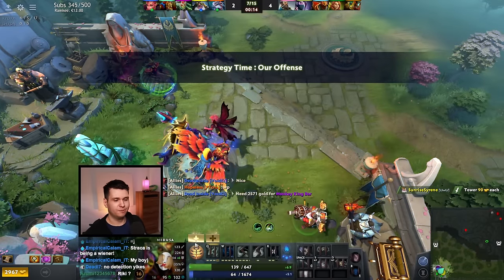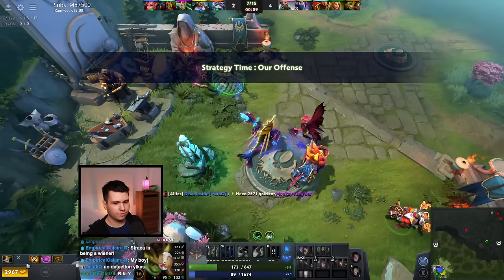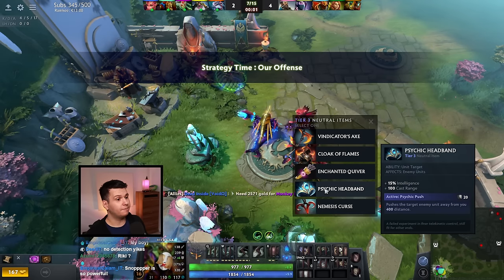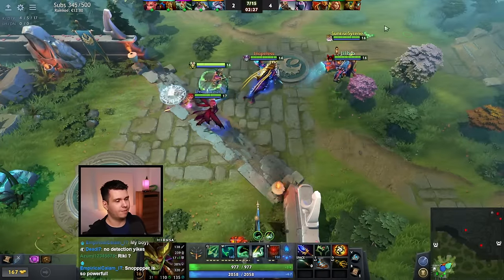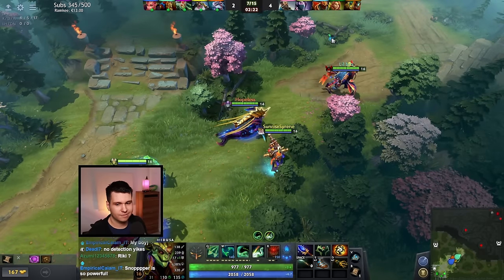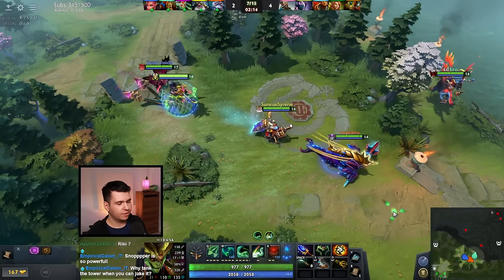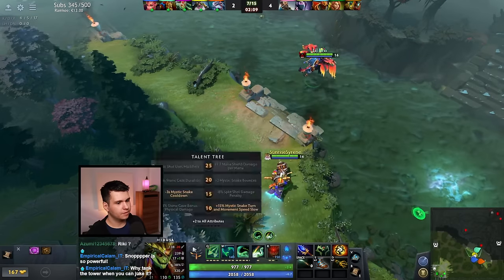That was a beautiful Mystic Snake right there — pretty much best case scenario. We'll get the Mystic Snake cooldown reduced and then buy an Ultimate Orb. Let's see what's the tier 3 option — Cloak of Flames, Enchanted Quiver, Psychic Headband. Psychic Headband seems really good, that's a really good amount of Intelligence and as a result mana. We have some extra damage now with the Ultimate Orb. At this point I can probably start using Split Shot.